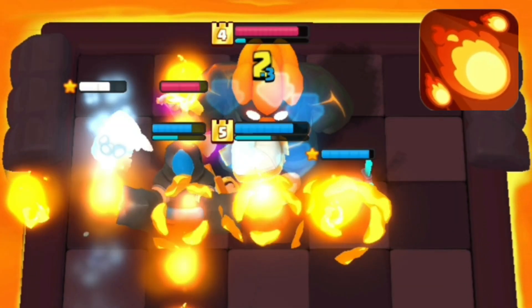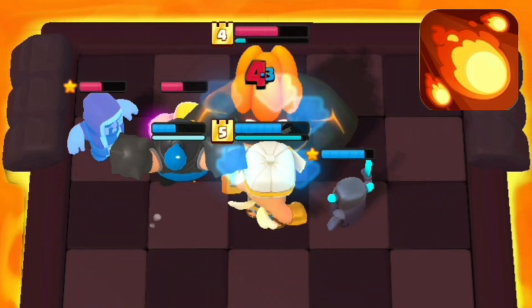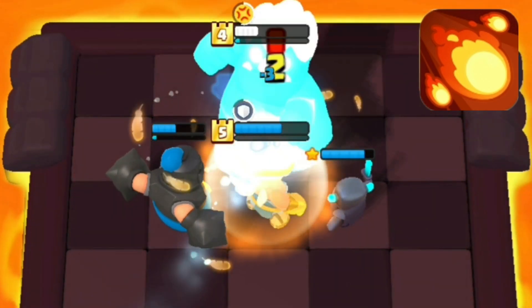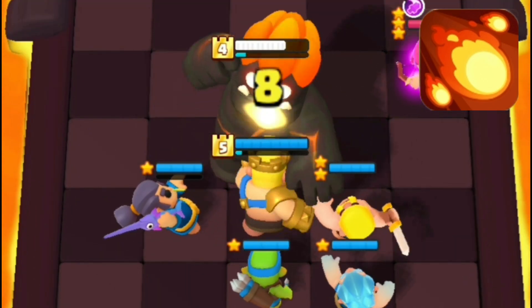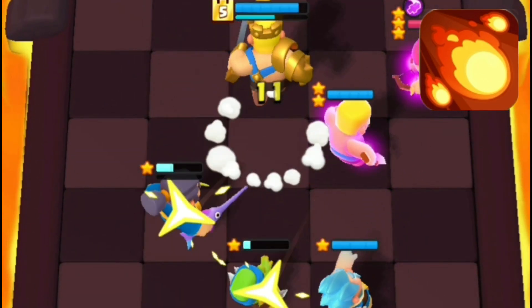Starting with the super ability which deals a ton of damage, you can simply counter it with Mini Pekka dissipate. Protecting your Mini Pekka and making sure the boss doesn't get any super is very important and can win you the whole round. Another counter is the Ice Wizard, as slowing him down will buy you the time to burst him dead before he gets any super off.